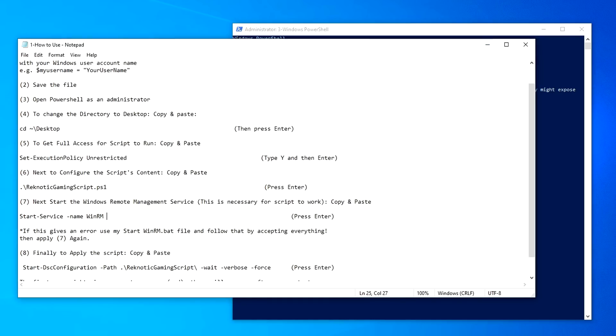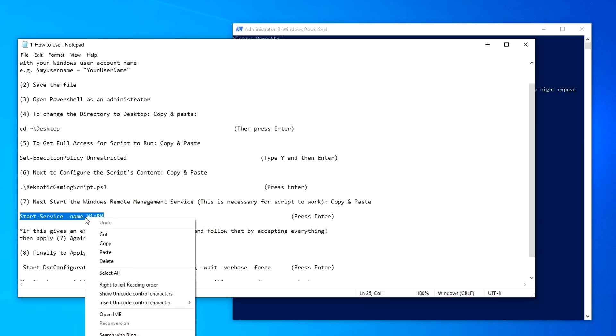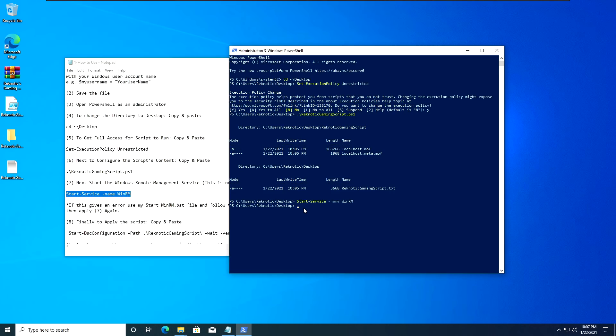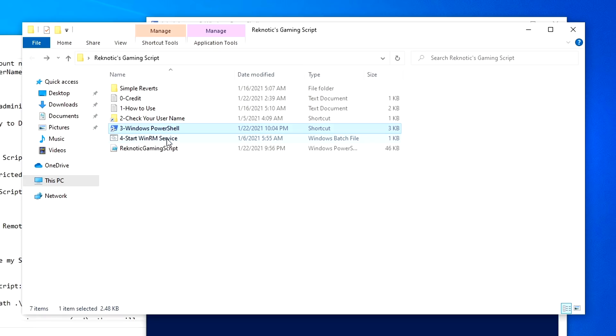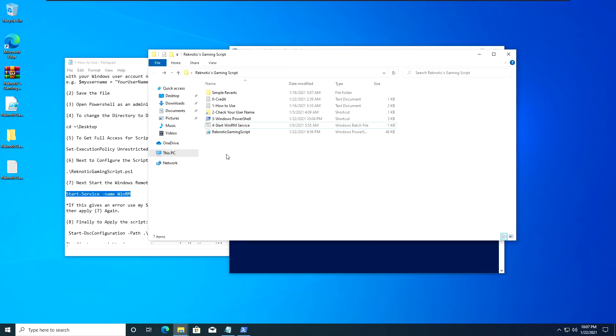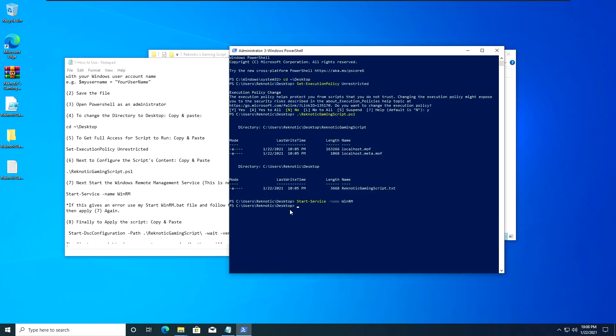Once that is done, go back into How to Use. In step 7, we are going to start a new service called Windows Remote Management — this is necessary for the script to run. Copy the command 'Start-Service -Name winrm' and paste it inside PowerShell, then press Enter. Now some of you after pasting this command will get an error because you have already disabled this service. To enable it, go into the pack and right-click on the 'Start WinRM Service' batch file, run it as admin — it will ask you to configure it, just type Y every time and press Enter. It guides you through every step. Once the service is enabled, copy the command again, paste it, and continue along.